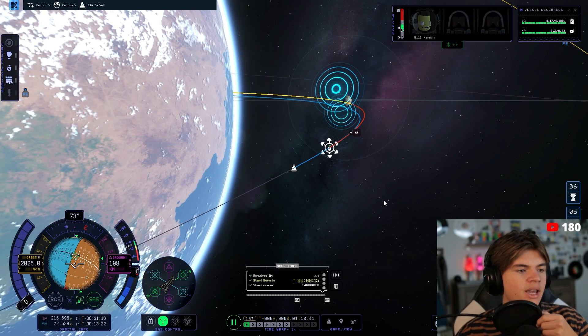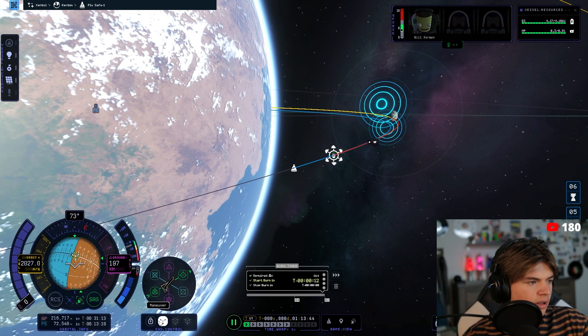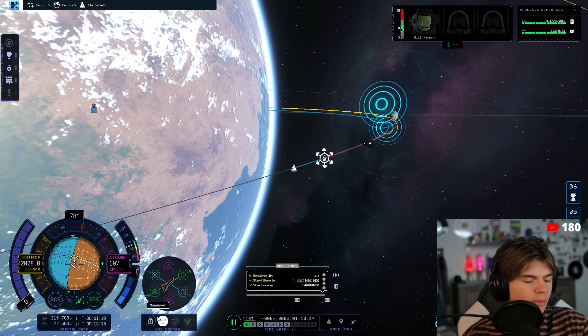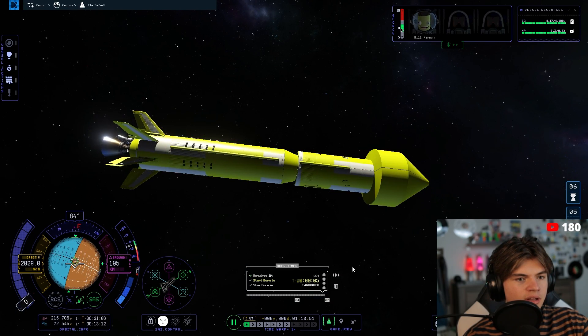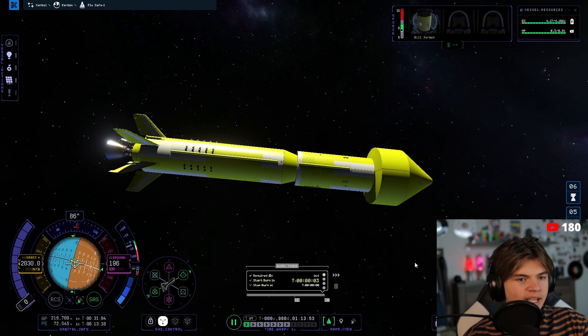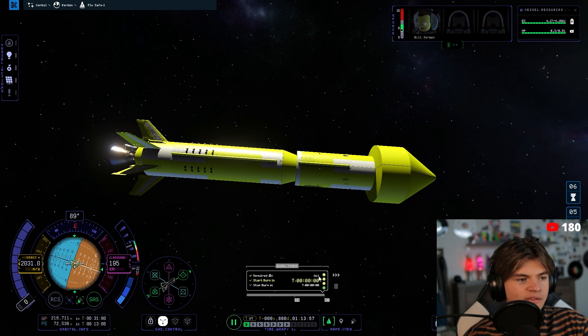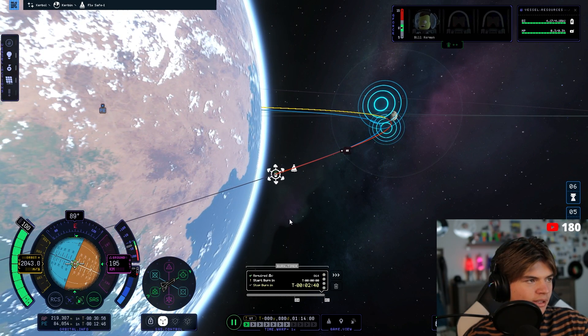Let's do a quick save. Okay, 15 seconds to burn — set on our maneuver. The reaction wheels are iffy but they're working a little bit. We have a really big rocket; it should be way more maneuverable without this stage. We're debating staging now because we only have 329 delta-v but we only need 864 total. We missed it — I always miss it.